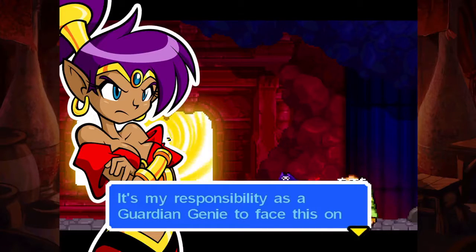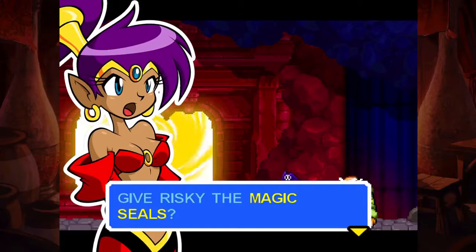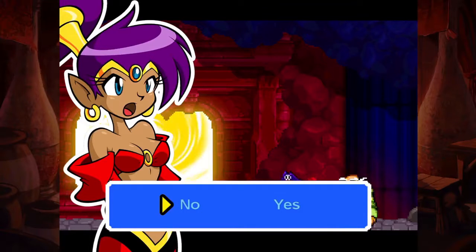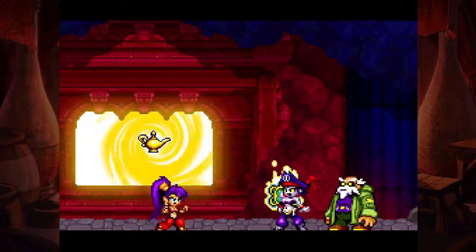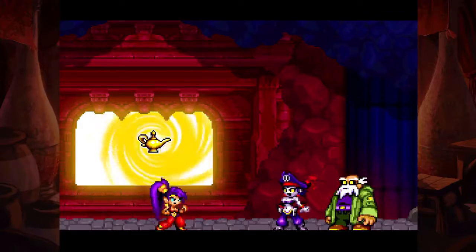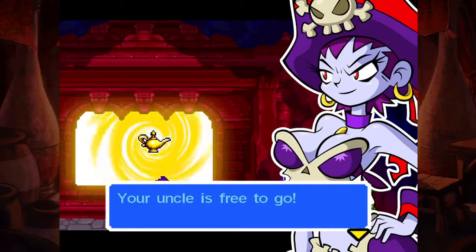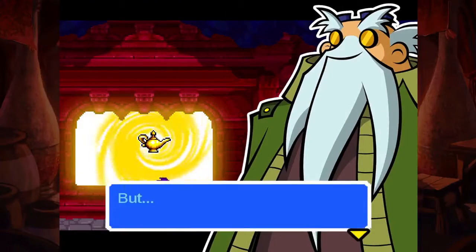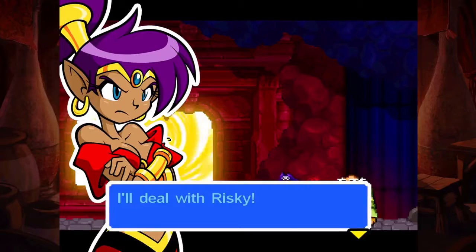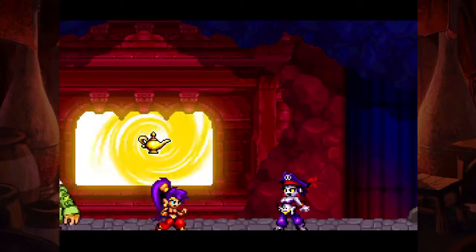I can't. Risky wins this time. You guys were dragged into this because I was too weak to do my job. It's my responsibility as a Guardian Genie to face this on my own. Give Risky the magic seal - I'm kind of going to have to, so let's give it to her. I think either way you just have to give it regardless. The magic seals are mine. Your uncle is free to go. Just casually walks on out.